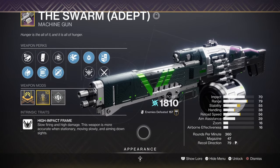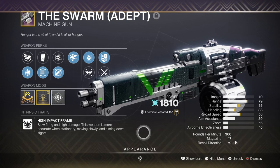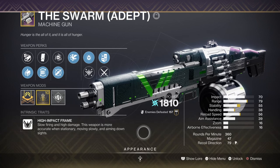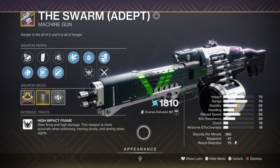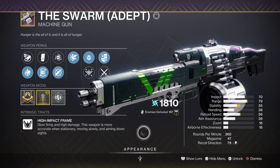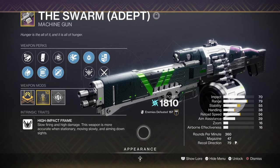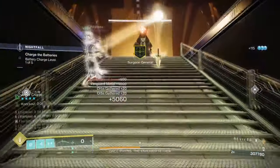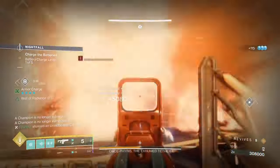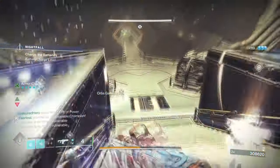For our second weapon, we are running the Swarm Adept with Dynamic Sway Reduction and Vorpal. Suitable for majors, ultras, mini bosses, and bosses overall, the weapon can easily cover multiple angles and situations where you can't use your other weapons yet. Having an arc rocket launcher is also viable here, but the overall damage and ammo reserves from a machine gun allow for more tactical use. If you can't get the Adept version, the standard one is also fine and easily farmable. Although the exotic has been severely nerfed to the point where not many players want to use it, it's not as bad as many people think.